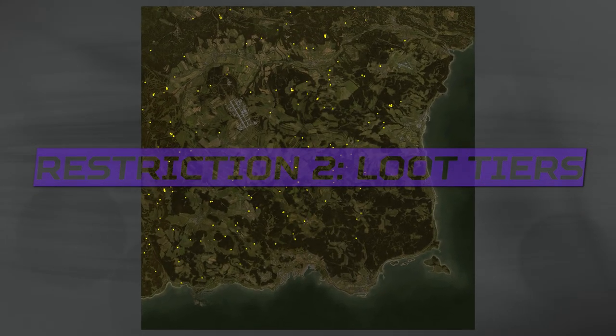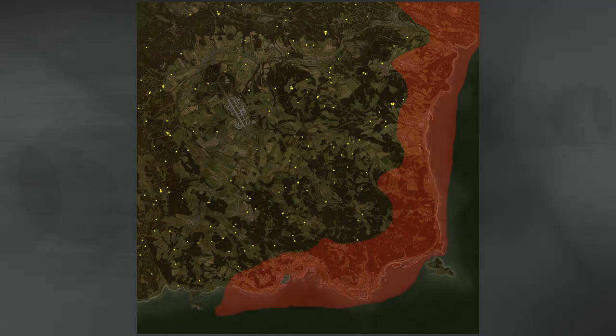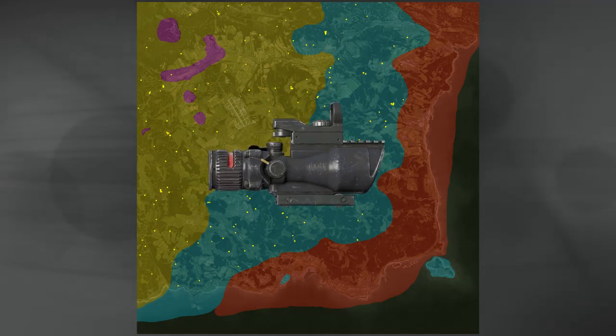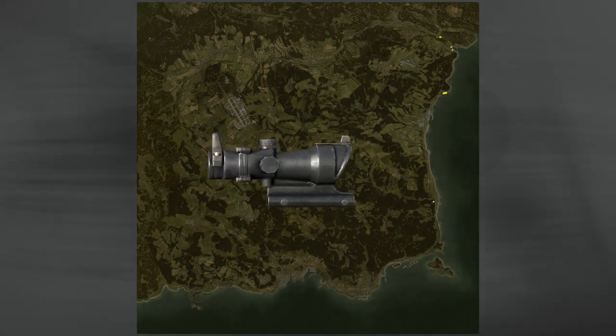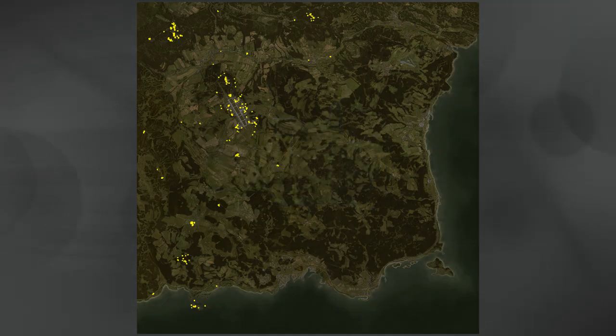The binoculars and PU scopes spawn in all areas of the map, but the hunting optic doesn't spawn on the coast, which is considered and painted as a tier 1 area. This means that the hunting optic spawns in the remaining three tiers: tier 2, 3, and 4. These tiers are used to stop items like the x6 ACOG optic spawning on the coast. Although the regular 4x optic can spawn in every single military location across the map, the x6 ACOG is restricted to tier 3 and tier 4.